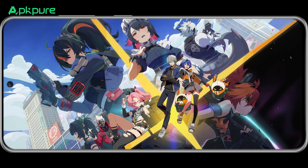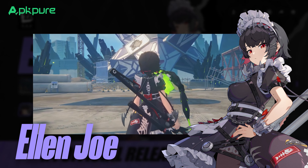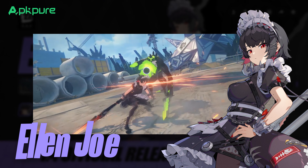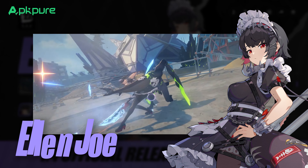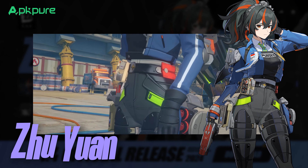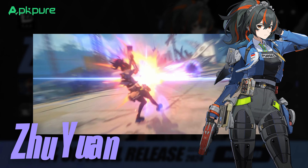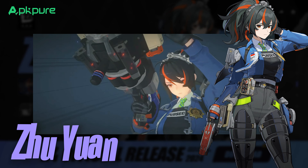Let's talk about those new banners. There are two phases, each featuring an S-Rank agent. Phase 1: Ellen Jo starts on July 4th, 2024. Ellen is from Victoria Housekeeping and she's ready to join your team with some amazing skills. Phase 2: Zhu Yuan kicks off on July 24th, 2024. Zhu Yuan is part of the Criminal Investigation Special Response Team, and you don't want to miss out on having her in your squad.